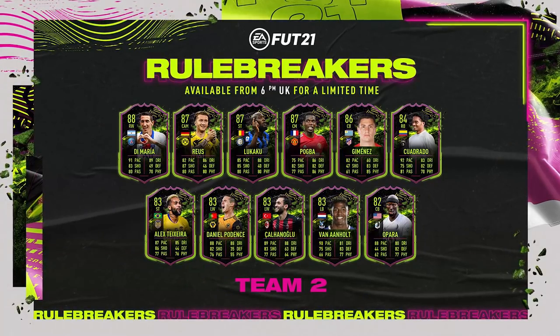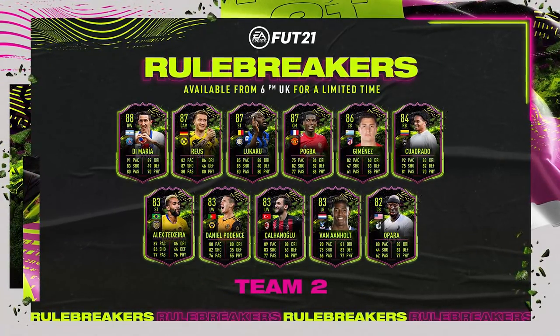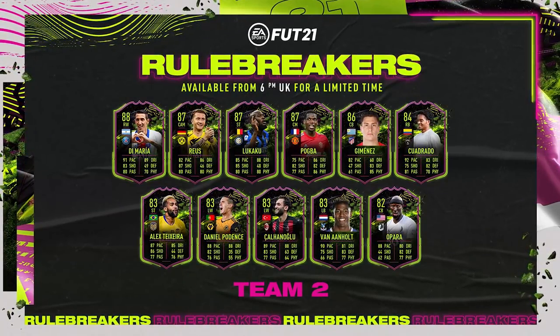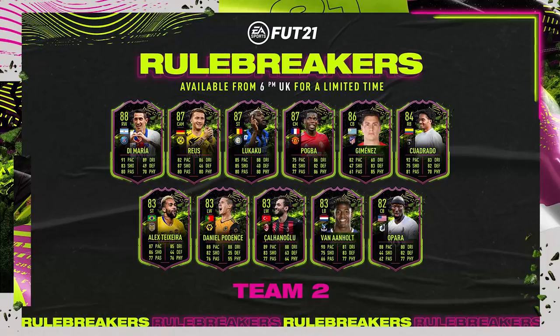Maybe this can be the week where we get one - that would be sick. Let me know in the comments what you think of the new Rule Breakers team, and if you packed one make sure you let me know which one you got. So let's take a look at Rule Breakers team number two: we've got De Maria, Royce, Lukaku, Pogba, Jimenez, Cuadrado, Texeira, Podence, Kalanh, Van Anholt, and Opara.